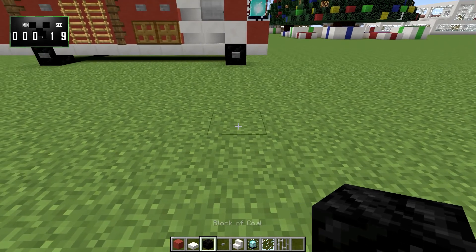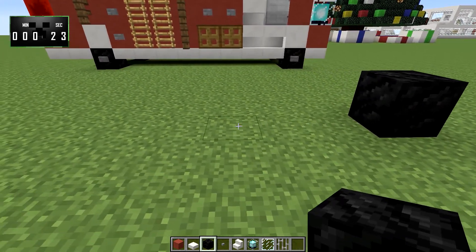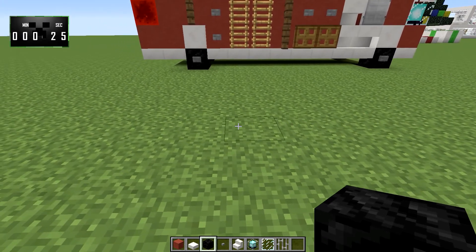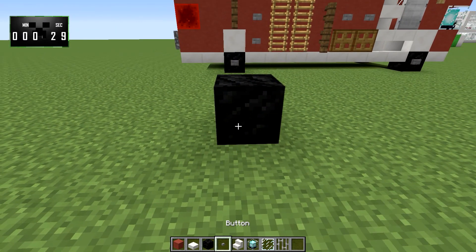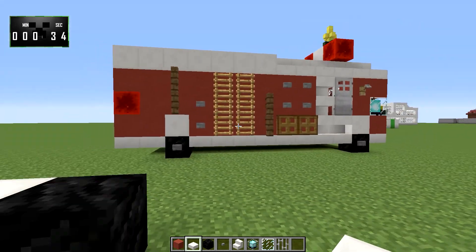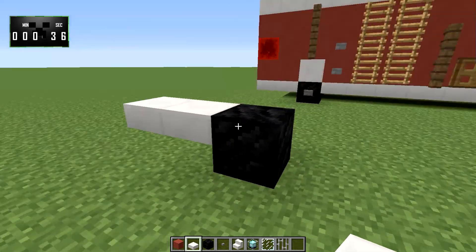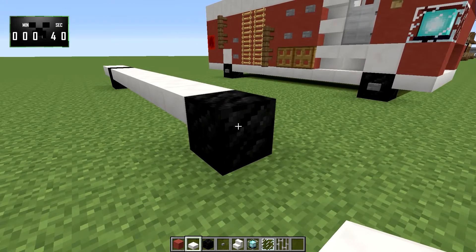We'll just build this one right next to the other one. You're going to count 1, 2, 3, 4, 5, 6, 7, 8, and on the 9th block you'll put another coal. Now, quartz slabs — we'll bring that back 2, that's the back end. You could maybe even bring that back 3 now that I'm looking at it. And then we'll just connect these with quartz slabs.